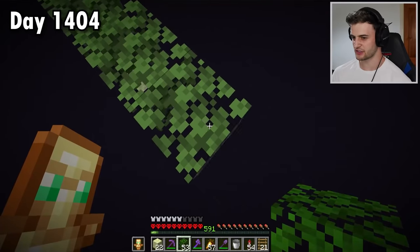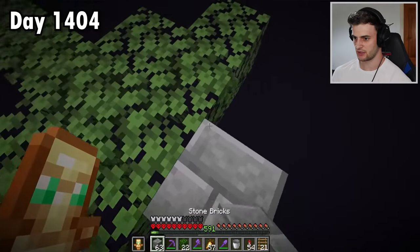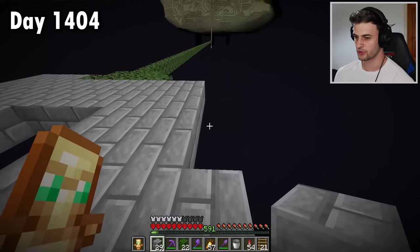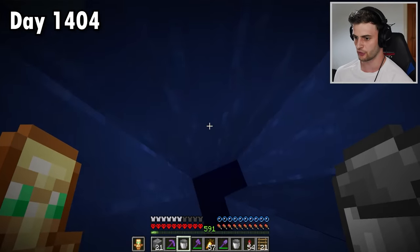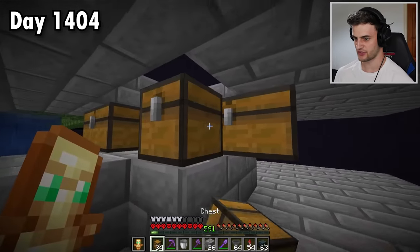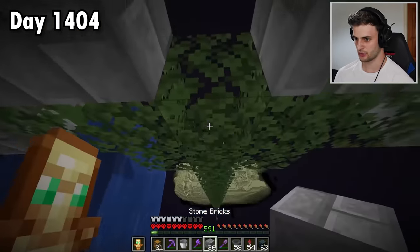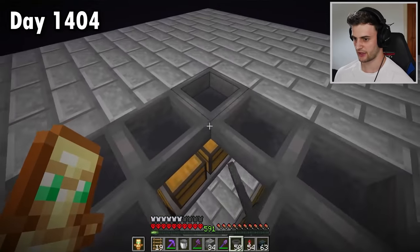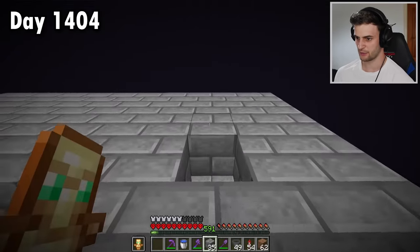Now we can fill this up with ladders. Maybe I should avoid doing things like that since my entire livelihood depends on not dying in this world. I've now bridged far enough away to avoid any enderman from spawning. Let's now build a platform. The reason enderman farms are built as close to the void as possible is because mob spawning happens in the world from bottom to top — so the lower the farm, the better the rate. Now I'm going to very carefully use my water to make a platform underneath, and this is going to be storage for all the ender pearls I'm going to get.